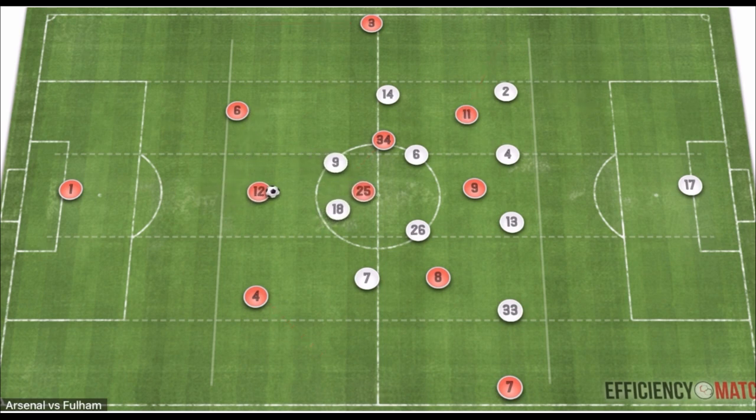One key approach to Arsenal's ball progression is through their central defenders. Saliba will typically carry the ball forward centrally, narrowing Fulham's first two strikers and compressing their first line of pressure. The combination of Saliba's ball-carrying and Elneny's positioning disrupts that first line of pressure, freeing up the half-spaces for Arsenal to manipulate the midfield and create space going forward.